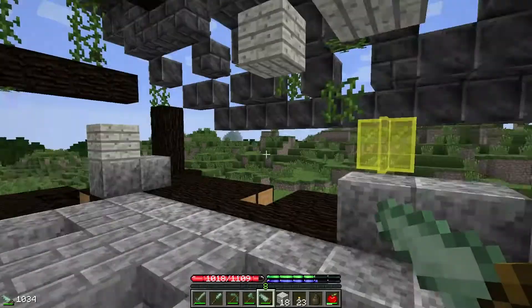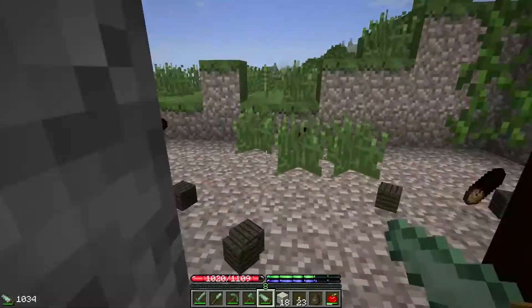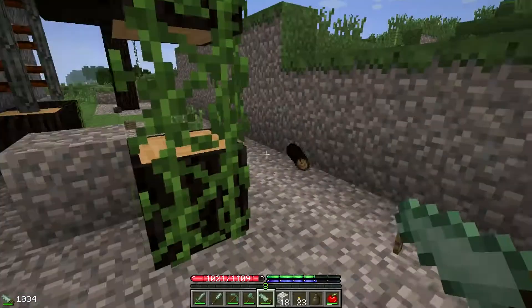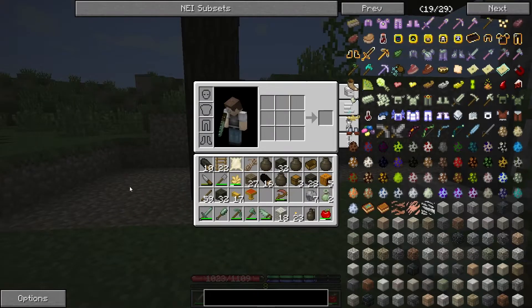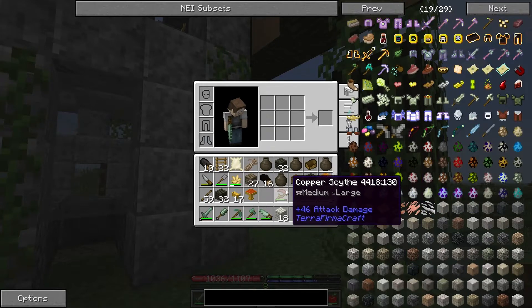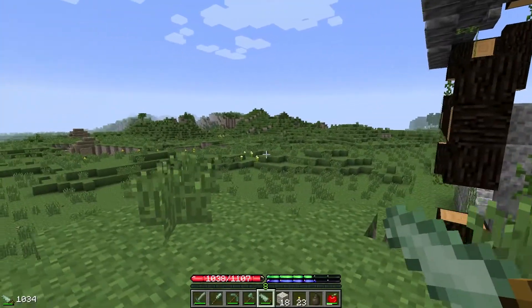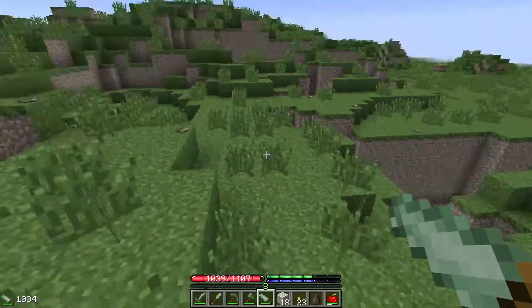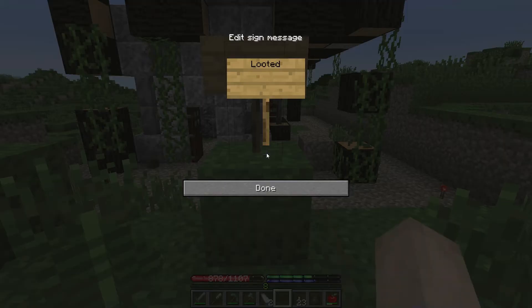Okay guys, daytime again. I didn't find anything over there so I came back to the ruins house thing and I've just been scavenging some blocks from it. I'm mainly looking for about a stack of logs, and mainly these aspen and birch planks because they look awesome — probably my favourite types of wood. The birch logs look really cool too. Hopefully we can find some birch trees sometime soon. Now this just looks ugly — I'm going to make a quick sign saying it's looted, so nobody thinks it generated this way.